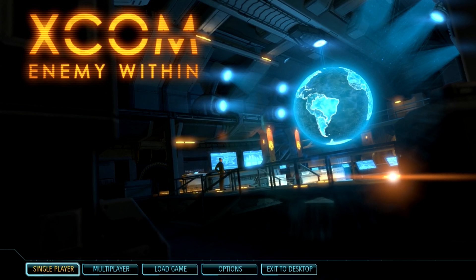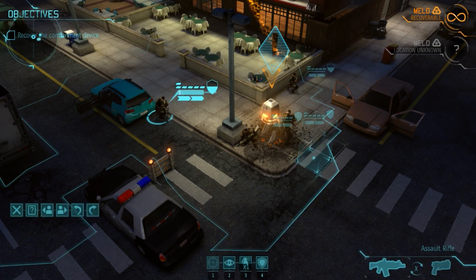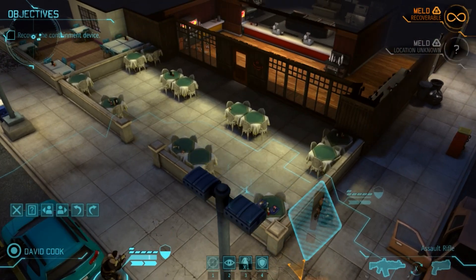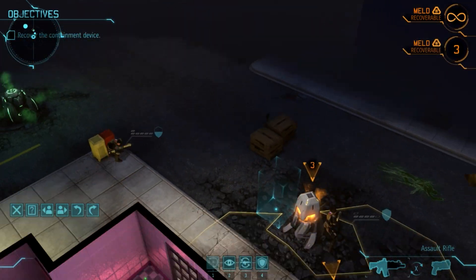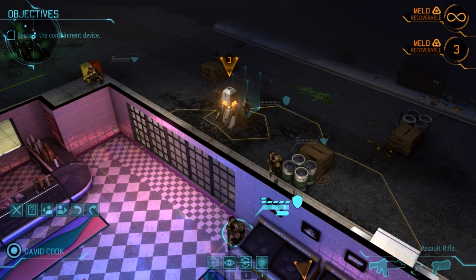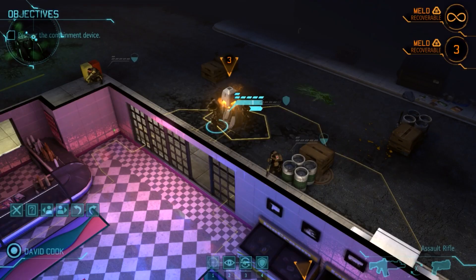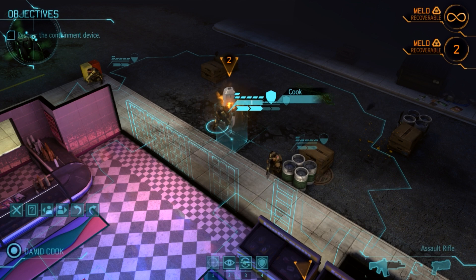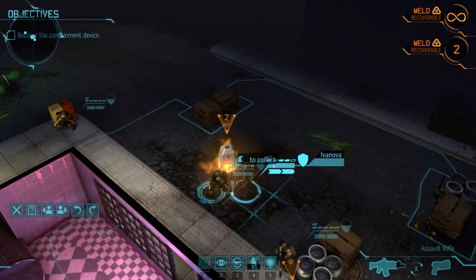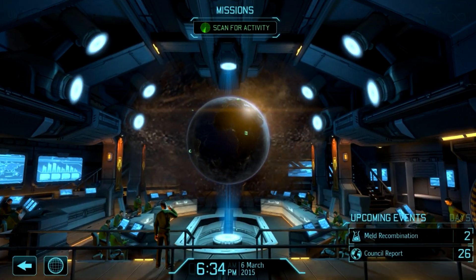The first thing up is a new resource called Meld. It's basically a resource on the maps that needs to be captured within a certain turn time, which adds a new strategic element to how you're fighting the aliens — whether you want to risk your soldier's life to gain this valuable resource, or whether you want to rush to eliminate all the aliens. If you kill them all, you get all the Meld in the map, but that's very difficult to do. So you've got that resource Meld — what is it used for?